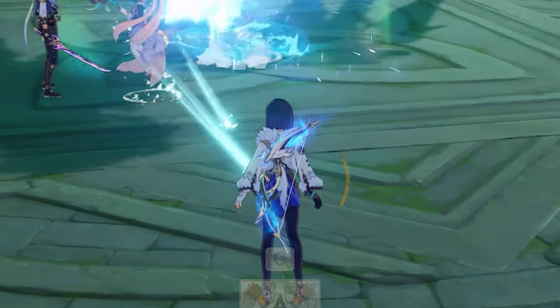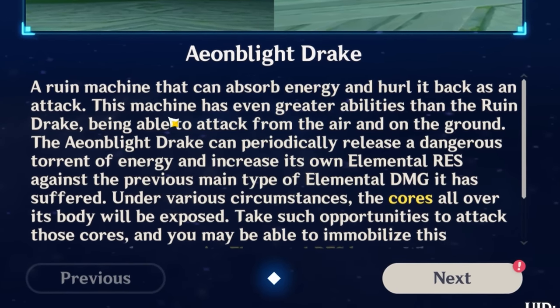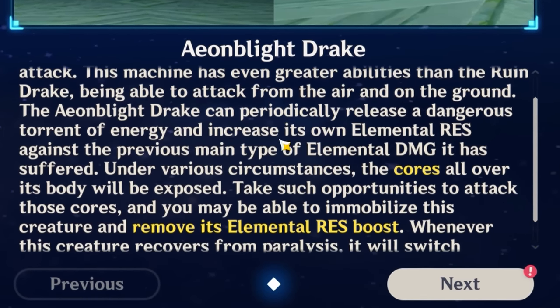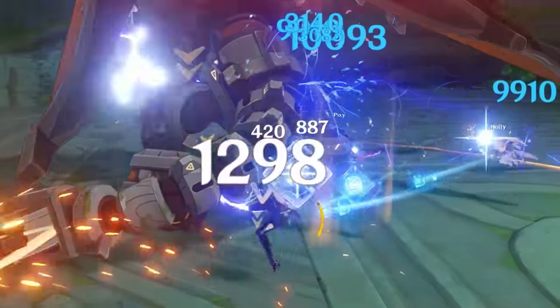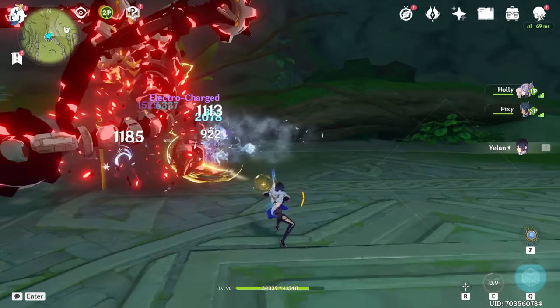New enemy entry — 'A ruined machine that can absorb energy and hurl it back as an attack. This machine has even greater ability, being able to attack from the air and on the ground.' Okay, I don't know the strategy now — and we're gonna die. Wow guys, victory is a mindset.